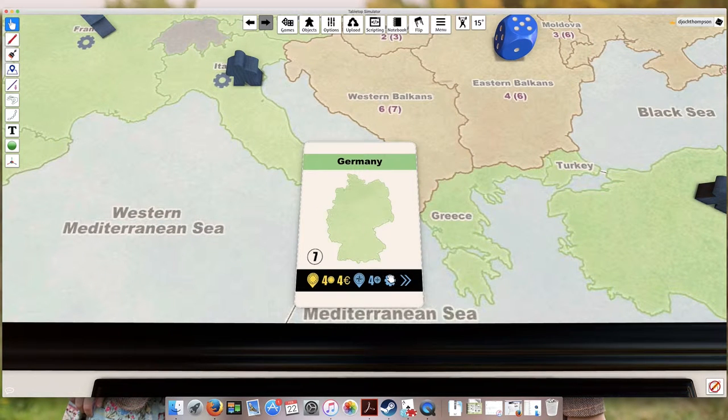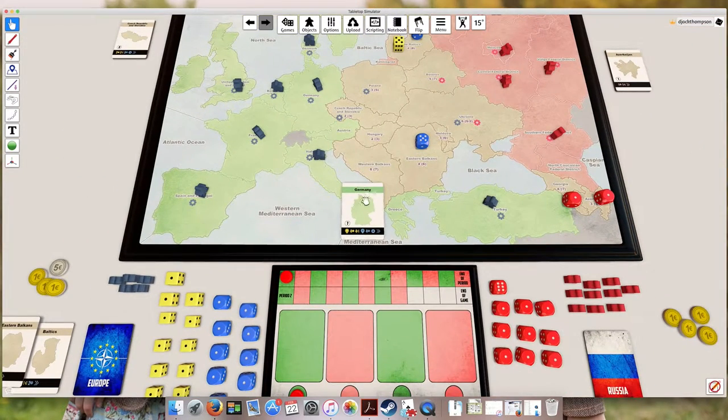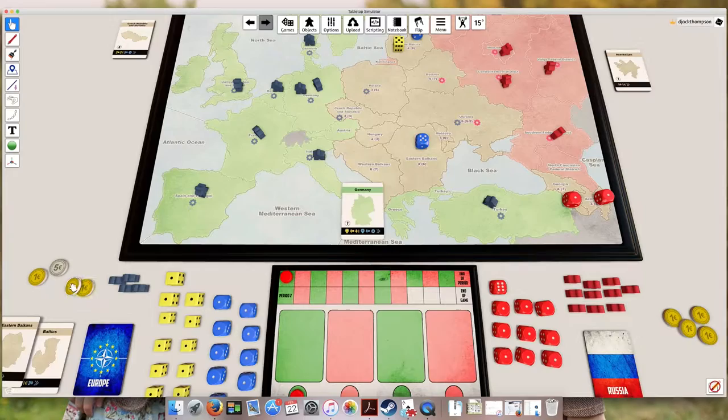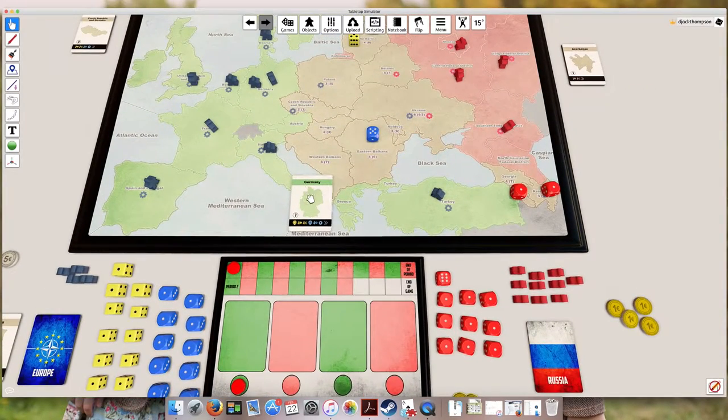Next we have a gear icon, which means building a new army. This is the only action in the game where the action is tied to the country card that's playing it. So if you play the Germany card to build an army, the army has to be placed in Germany. Note that you're taking a physical component and placing it on the board - rule of thumb, you pay two money to do that. So you'd pay two money to build an army and it has to go into Germany.